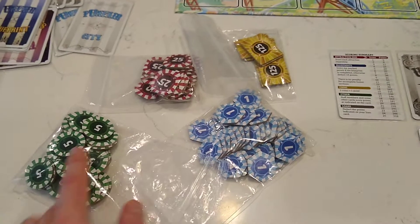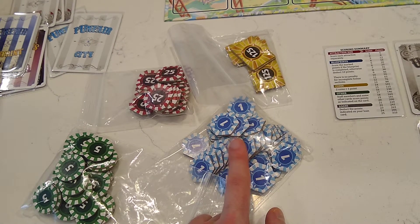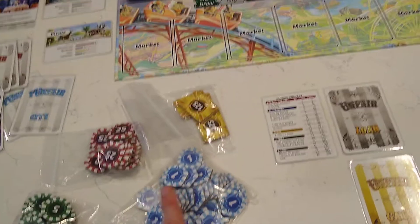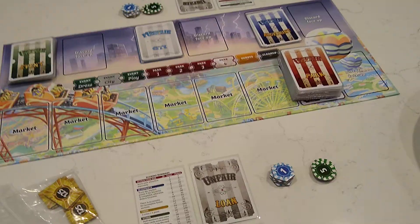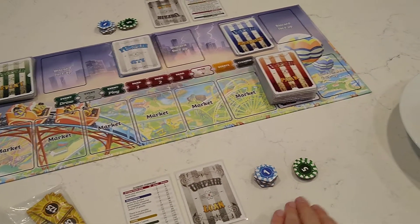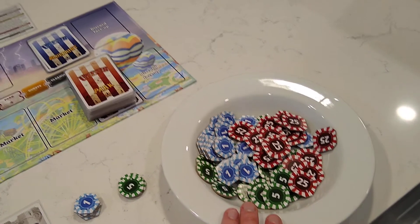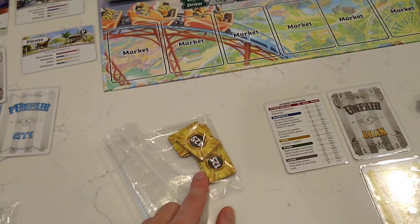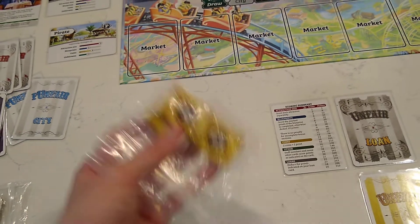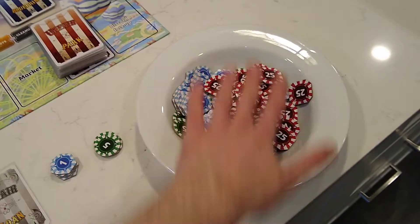Each player will start with 20 coin. I'll give each player three fives and five ones — 15 plus 5 equals 20. I've poured the rest of the coins into a dish so they're easily accessible throughout the game. There's rarely going to be a game where somebody needs one of the massive 125 tokens, so we'll put those back in the box for later. This dish is the bank — it doesn't belong to any particular player.